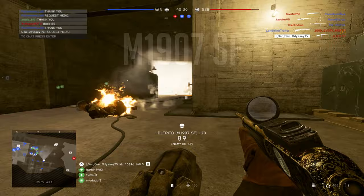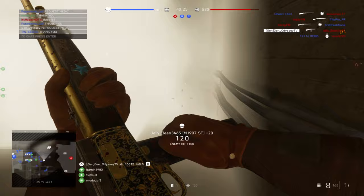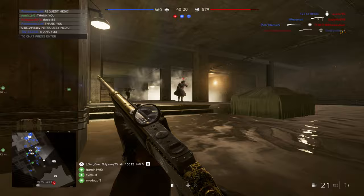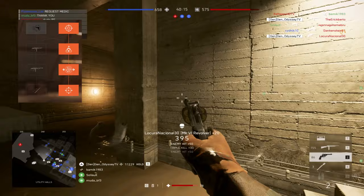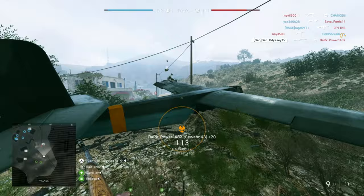Let's move to the second assault rifle, the M1907 SF. The M1907 SF is one of my favorite assault rifles in the game and one of my highest-kill guns — almost 90,000 kills. I highly recommend it. The specialization I'm using is: quick aim, recoil buffer, custom stock, and lightened stock.